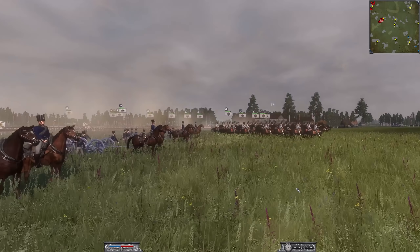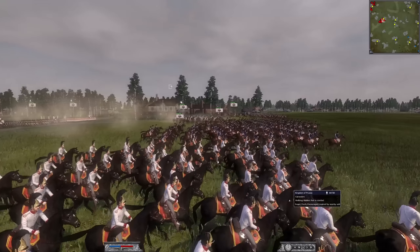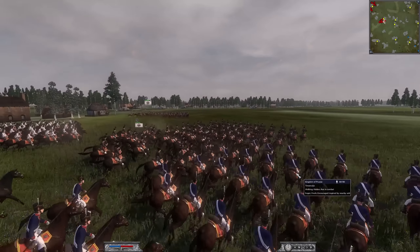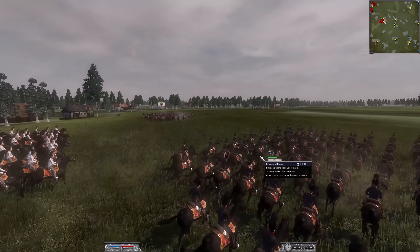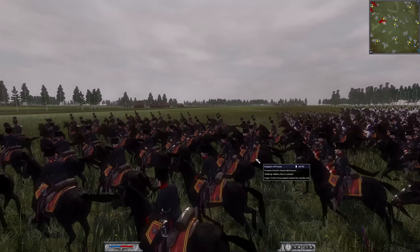Here we are on the battlefield and it starts with instant bloodshed. First off, the Prussians are going right towards the center of the battlefield with a massive force of Cav. Of course, we have the famous Prussian Death Heads.